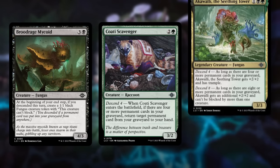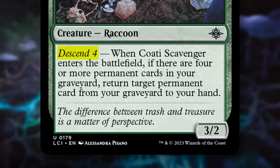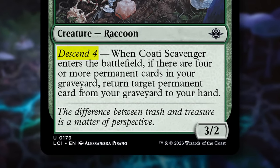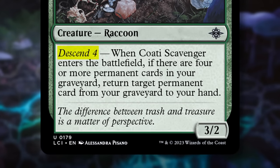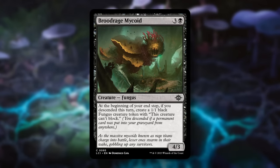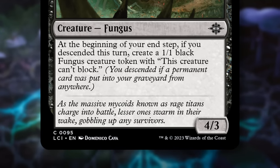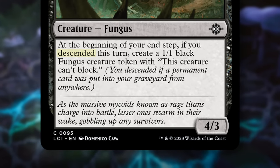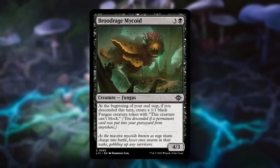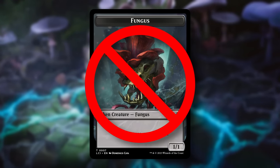First up is Descend. This is a new keyword ability on a variety of cards used in one of two ways. Some cards will have the word Descend followed by a number, meaning it gains a new ability or effect when that number of permanent cards is in your graveyard. For example, Coati Scavenger has Descend 4, so if you have four or more permanent cards in your graveyard when it enters the battlefield, you can return a permanent card from your graveyard to your hand. Descend is also used in place of the phrase 'if a permanent card was put into your graveyard from anywhere.' For example, Brood Rage Mycoid has the text: at the beginning of your end step, if you descended this turn, create a 1/1 Black Fungus Creature Token with 'this creature can't block.' If a permanent card entered your graveyard — whether by discard, mill, sacrifice, trading in combat, anything — you make a 1/1 on your end step. Note that tokens dying don't trigger Descend, only actual cards.